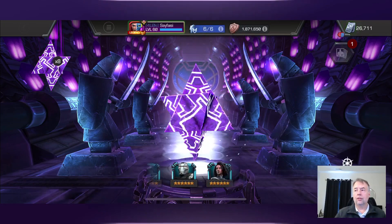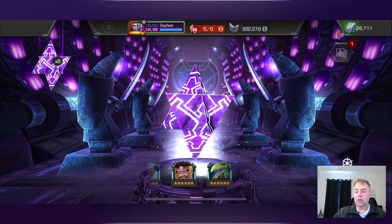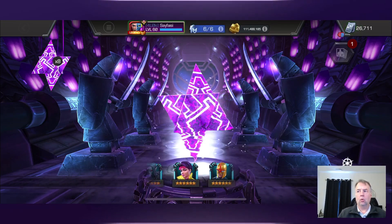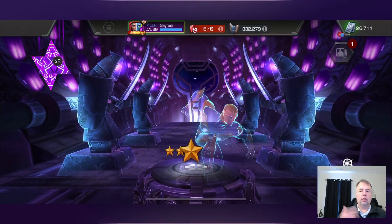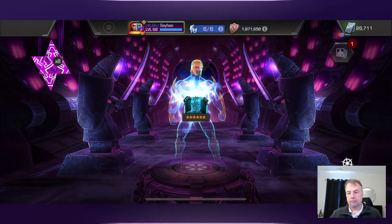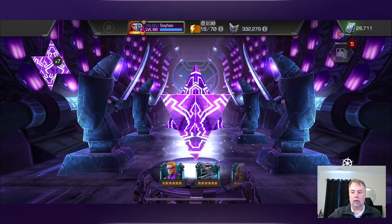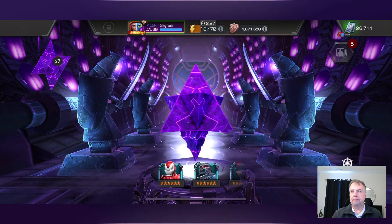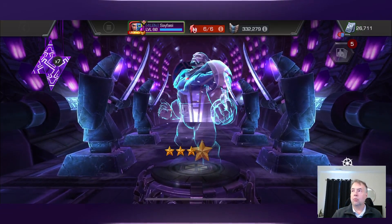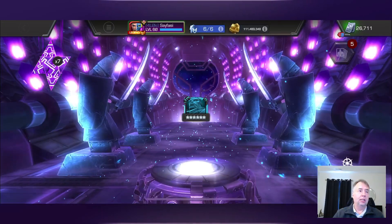I've heard good things, so that's one of the new ones. That's nice. We've got five more new champions to pull out of this featured crystal. Would really love a Photon - that would be the ultimate win for the day - or a Werewolf by Night. Nova - sig 200, another max sig crystal. Next one - Apoc, 20 more sigs on him. I think that puts him around 40.